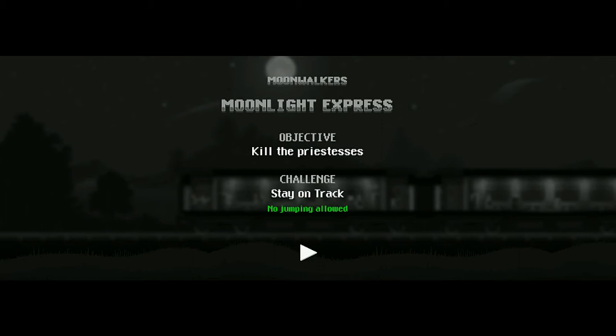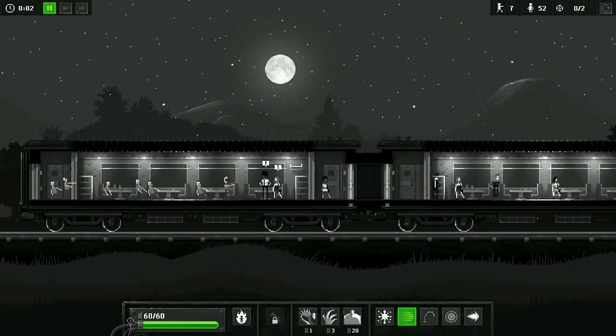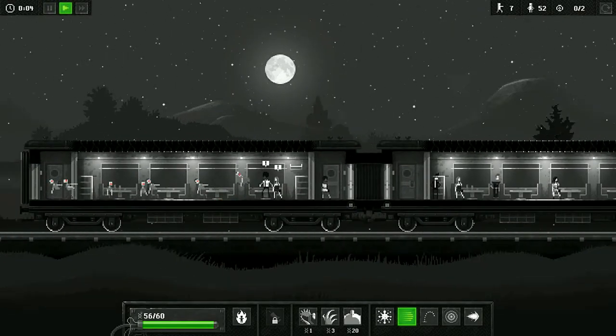Hey everybody, Hidden Object Guru here with another Zombie Knight Terror Challenge Guide. This one for Stay on Track, No Jumping Allowed, and a level Moonlight Express. Okay, this one has a glitch in it and a couple of parts are finicky, so please bear with me.